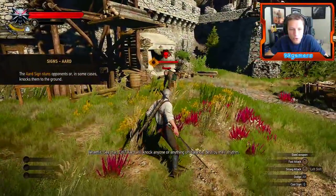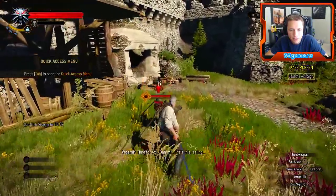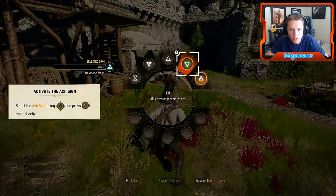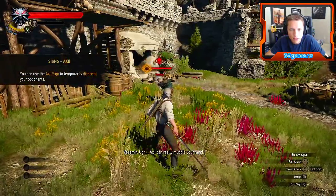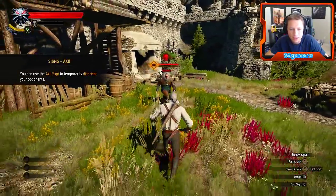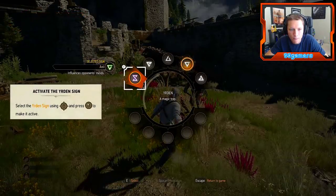See that, Ciri? Aard stuns opponents and in some cases knocks them to the ground. Time for Axii. What's Axii? It influences opponents' minds — disorients them. Sweet! So we've got fire, we've got a shield, we've got a telekinetic blast, and then also a magic trap.